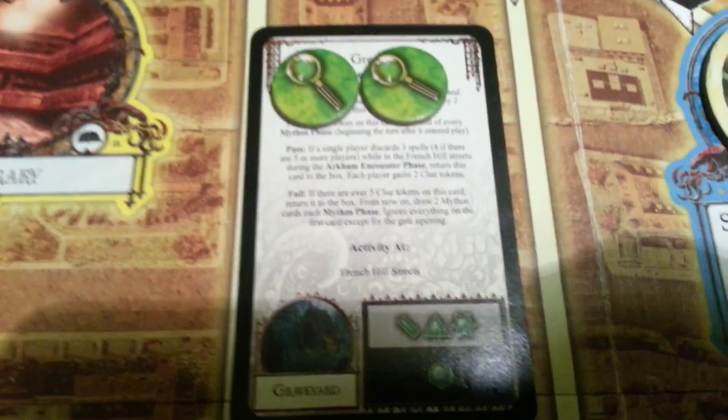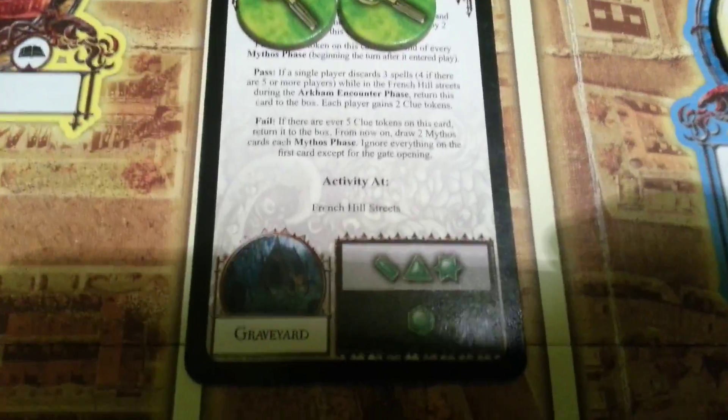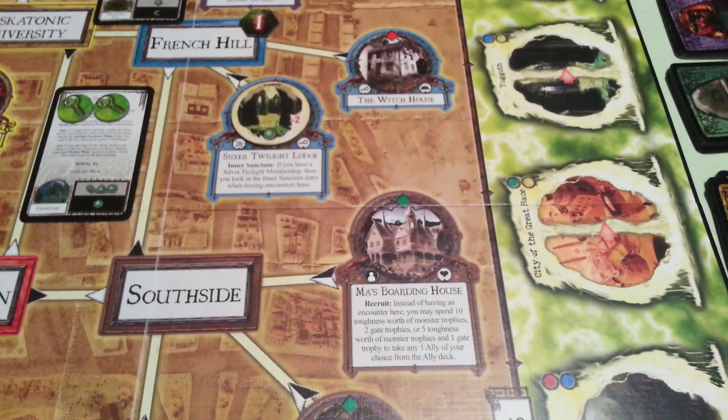Let's read the text: all investigators in other world areas may immediately return to Arkham. That card goes back to the bottom. And we put another clue token on our Mythos card of rumor type — 3 more.